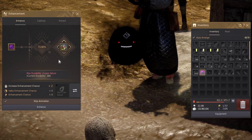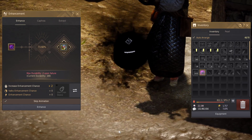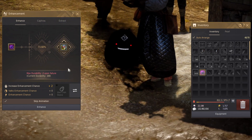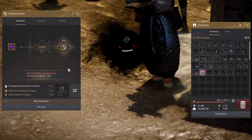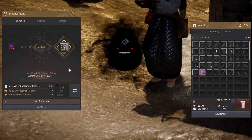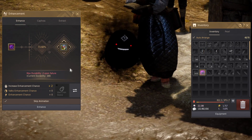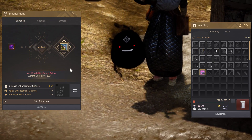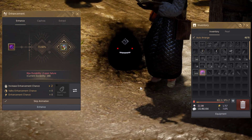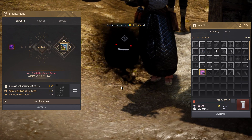The next enhancement doesn't say 100% anymore, so it can fail. If it fails, the item loses durability and you gain fail stacks. Fail stacks increase your chance of succeeding the next enhancement, and sometimes we want to fail cheap enhancements to get better chances at succeeding expensive ones. This is in essence how the enhancement system of BDO works. But none of this really matters for Naru gear — Naru gear is so easy to enhance that you don't need any fail stacks, even for PEN.